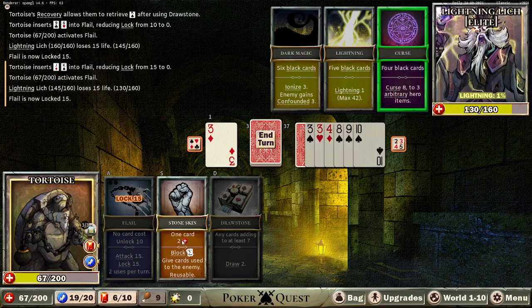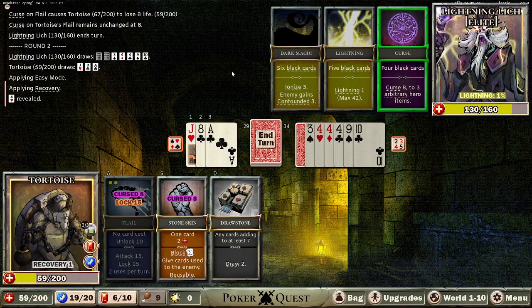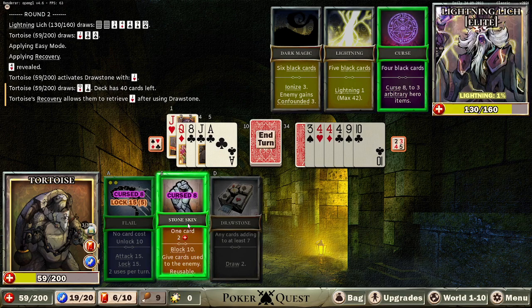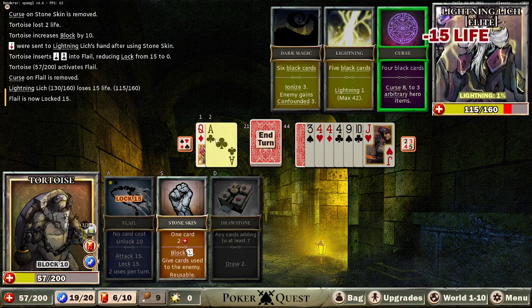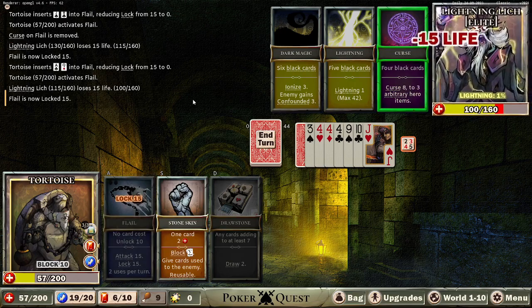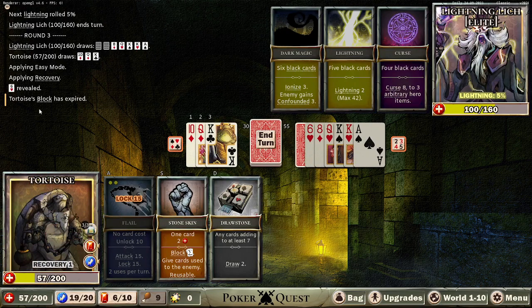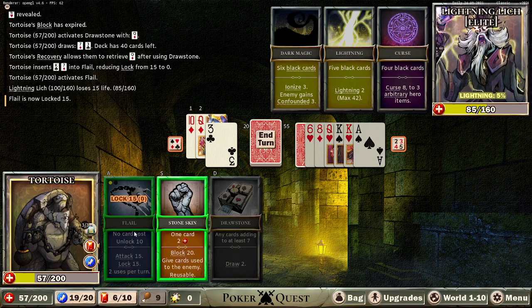We gotta remember we can give him red cards to block stuff — his lightning is so low. Ouch, eight — got a couple curses. We want to give him a red card. Let's put in the Drawstone first and then give him a red card. One clear, two — okay, that's it. Torus' block has expired. He's got red — it's great. I want to keep the red card, not that it really matters too much.